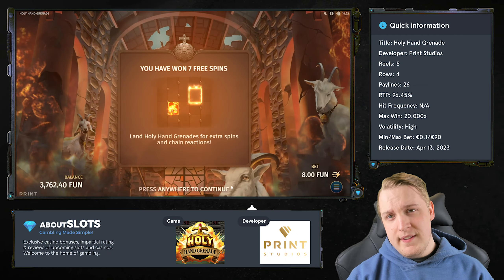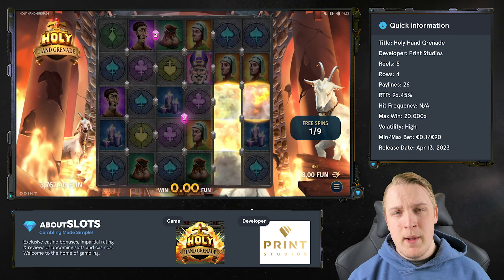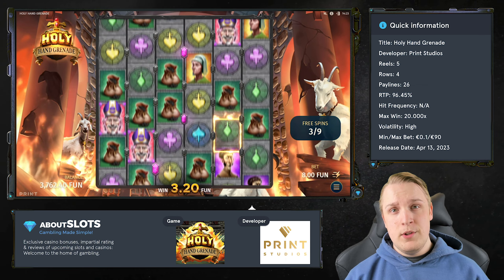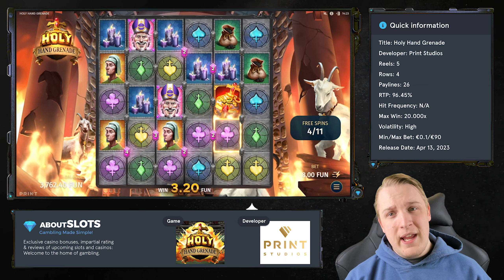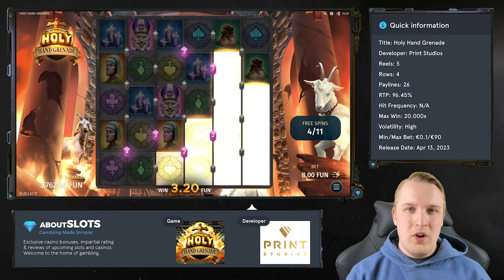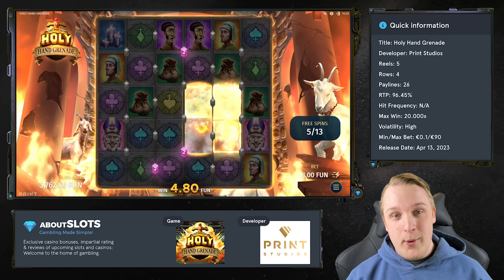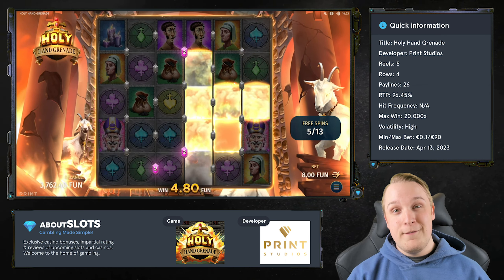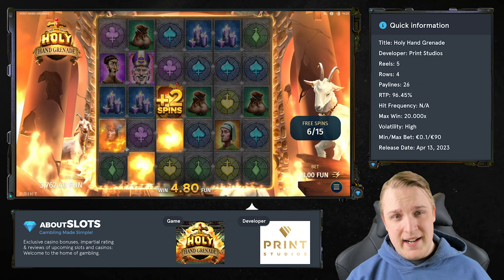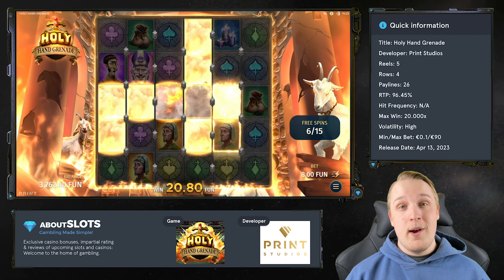Within the feature, the grid will be increased to 6 reels and 5 rows, providing you with 52 paylines instead of the standard 26. The Holy Hand Grenades are present here as well, and every time you land one, you are awarded 2 extra spins and the frame it landed on will be highlighted. If you then land a new Holy Hand Grenade — either in the same frame or if it spreads into the frame — another Holy Hand Grenade will explode, starting a chain reaction that can go absolutely crazy and potentially give you a full screen of the same symbol. Like in many Prince Studios games, you can also activate the scatter boost at an extra cost of 50% of the bet, giving you a higher chance to activate the bonus game.